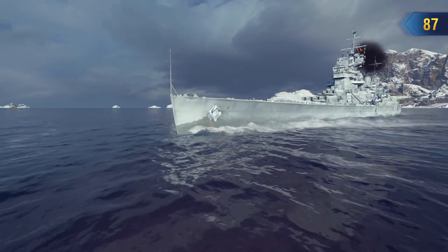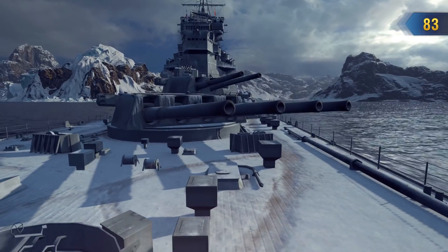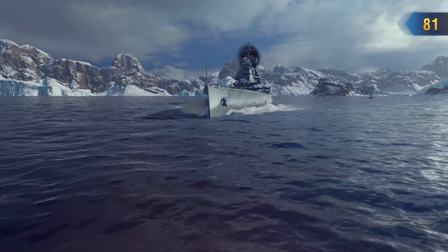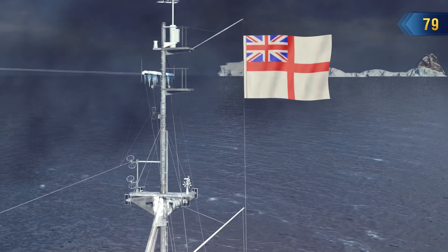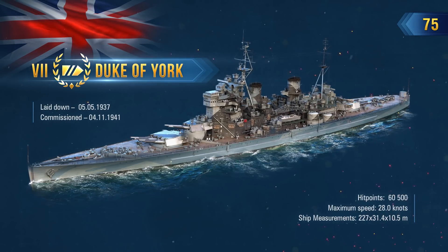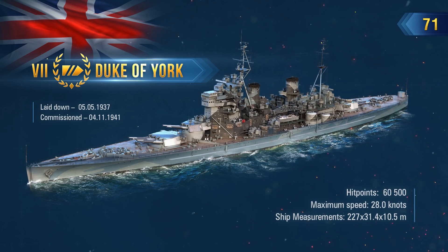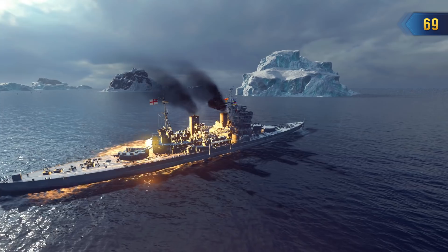This King George V-class ship was almost exchanged for eight U.S. cruisers at the start of her service, but by the end of her career she had become a flagship of the Royal Navy. Battleship HMS Duke of York was part of the force that destroyed German battleship Scharnhorst in battle and defended Arctic convoys in World War II.